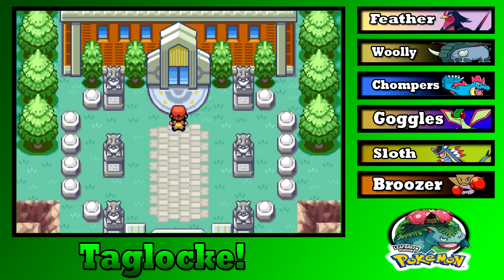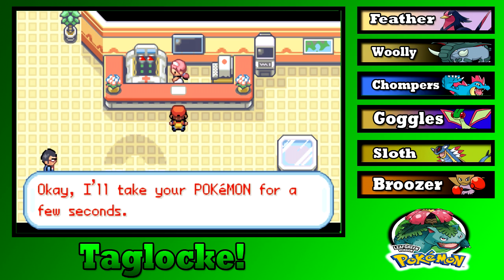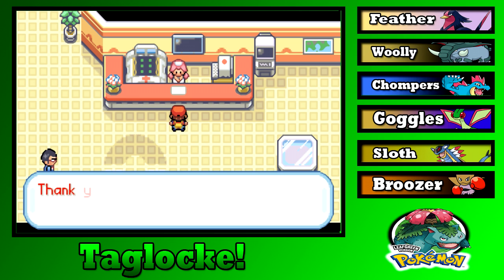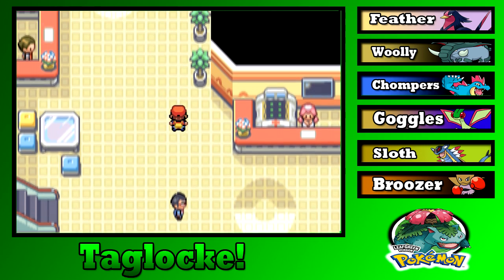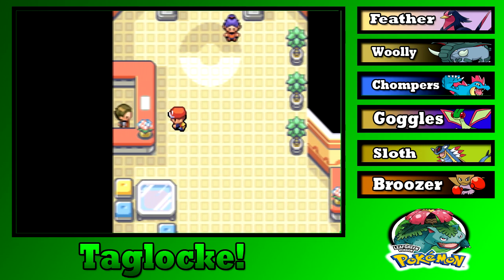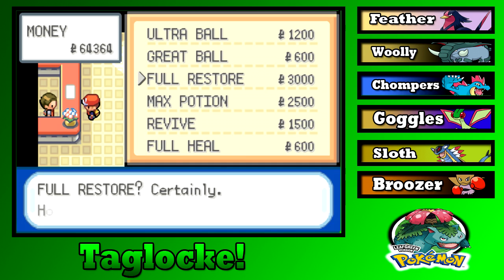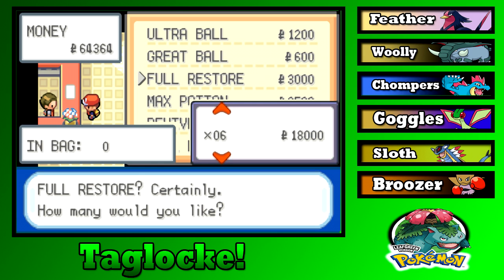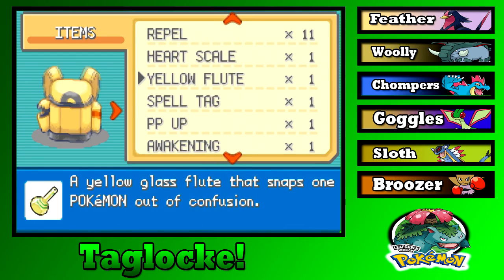However, we are not going to handle this today — or tomorrow, obviously. We are going to handle this Friday, and Monday, and next Wednesday. This is where my part ends. We are at the Indigo Plateau, and when we get back with Pokemon Insider, he shall attempt to start the Elite Four for us.